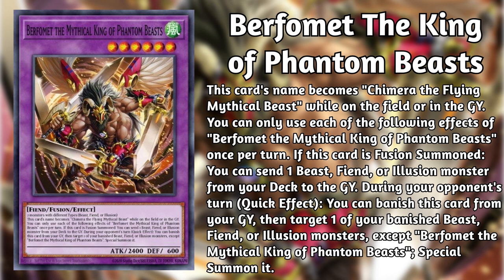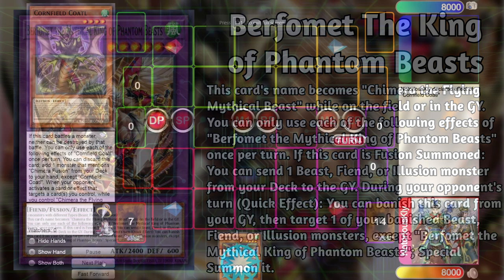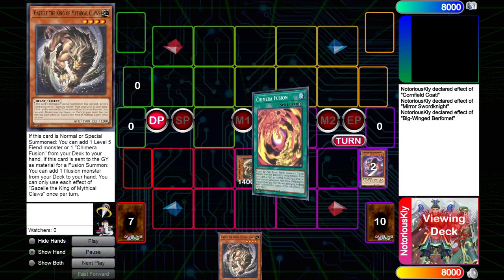Berfomet also provides an accessible way to hit your opponent with a myriad of floodgates. Here's how: run your normal combo, make Chimera, recycle your fusion spell, use the fusion spell with Chimera and a miscellaneous monster to make Berfomet. Berfomet can then send any floodgate to the graveyard, and then on your opponent's turn you can banish the Chimera in your graveyard to Reborn your floodgate of choice.